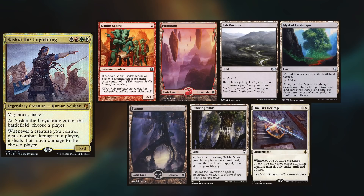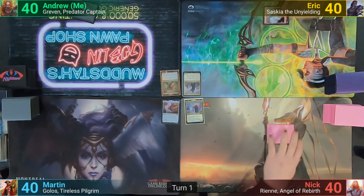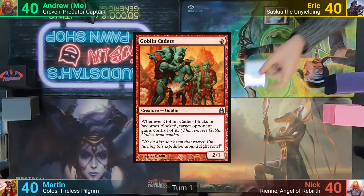Eric is rocking Saskia, keeping a Goblin Cadets, Mountain, Ash Barrens, Myriad Landscape, Swamp, Evolving Wilds, and a Duelist Heritage. Eric wins the die roll and starts us off. He plays a Mountain for turn and casts Goblin Cadets, passing to Nick.